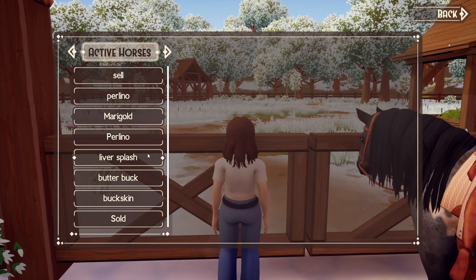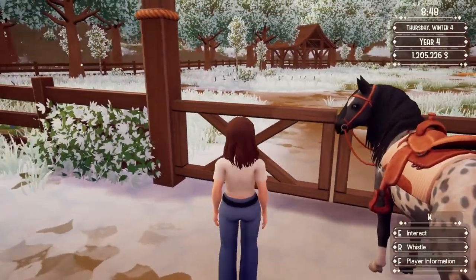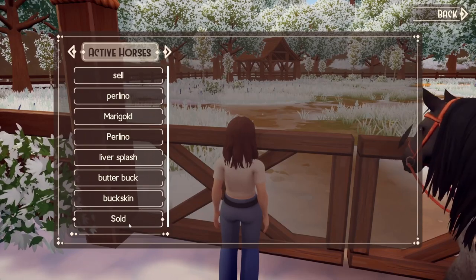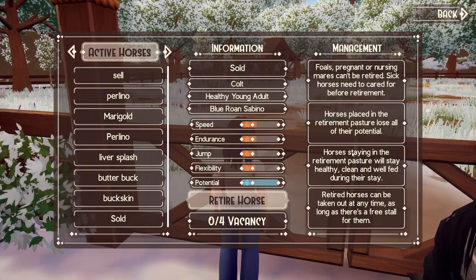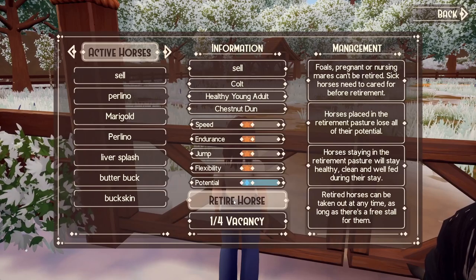Active horses. What is his name? Dreamy Nutmeg. Let me put the ones I'm going to sell in here — they can't be retired, they'll lose all their potential. Retire horse... retire horse.